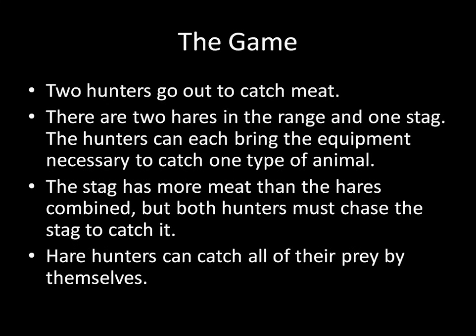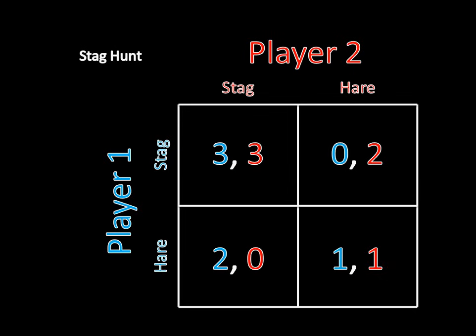In contrast, hares are really easy to catch, so if you're a hare hunter, you can capture all of the prey without the help of the other person. If we condense this into a payoff matrix, here's what it looks like. We have two players — player one and player two — and each can choose to hunt a stag or hunt a hare. If they both hunt a stag, they coordinate and capture the six units of meat, splitting it evenly: three apiece. If one tries to capture a stag and the other captures a hare, the player hunting the stag fails because she needs the other's help, so she gets zero, while the hare hunter captures both hares and gets two units of meat. If they both choose to hunt a hare, they split the two hares evenly — one hare apiece.